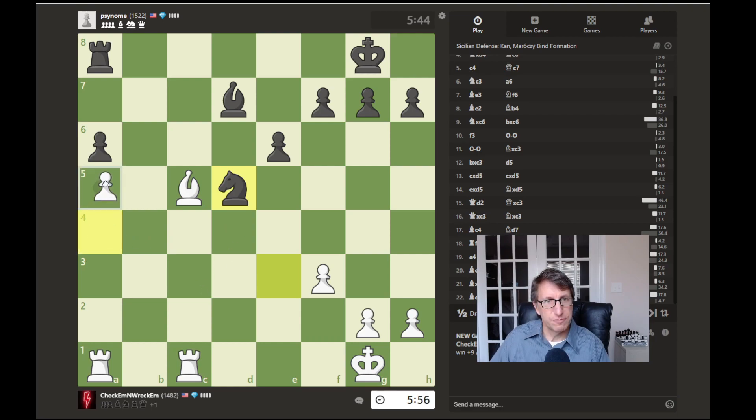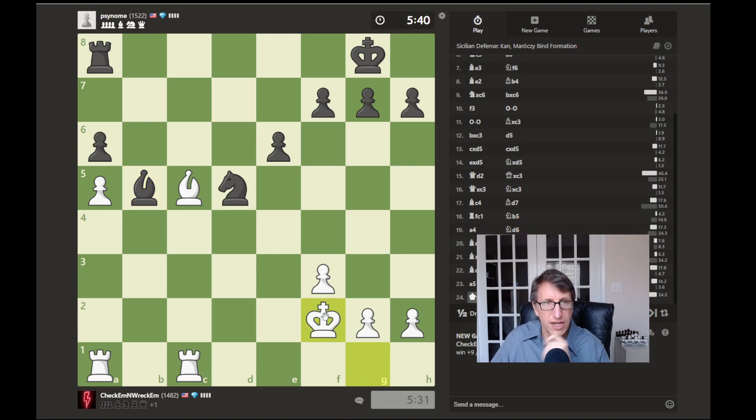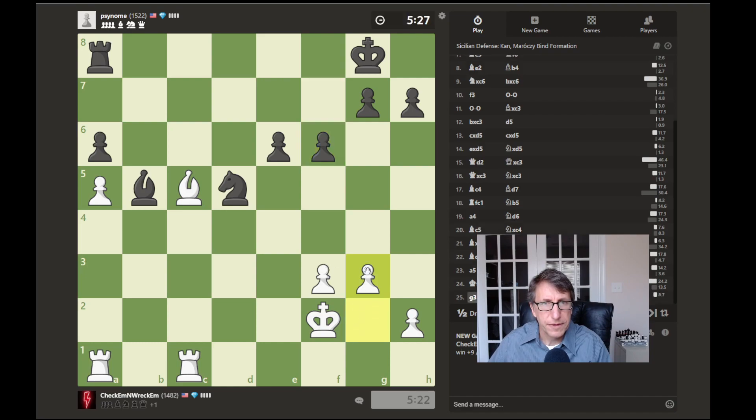We can just push this forward up here. Let's see — we might as well move our king up. We'll do that to get our pawns off of these light squares, so the bishop won't be able to harass them.